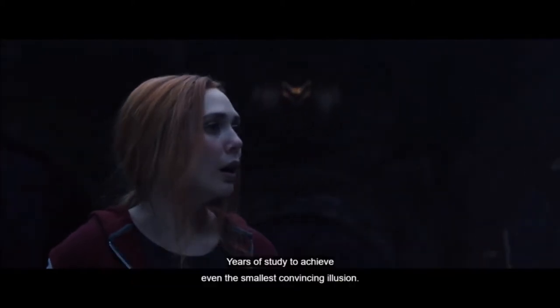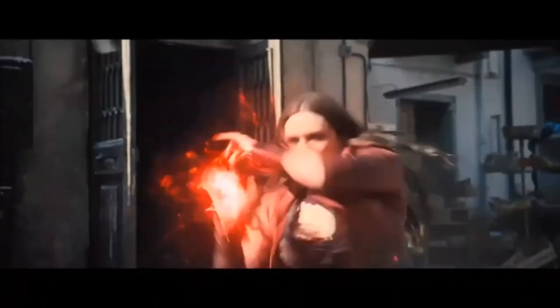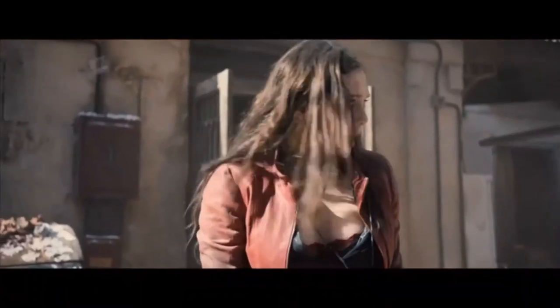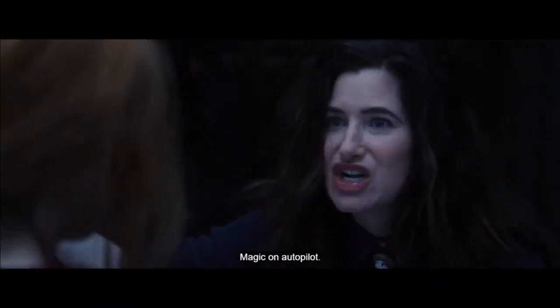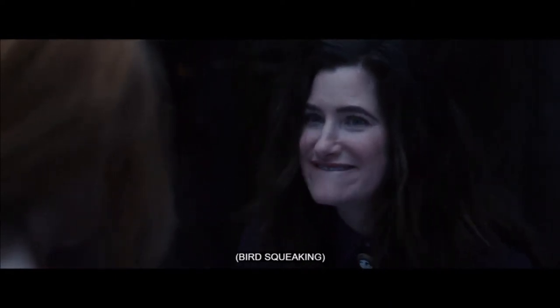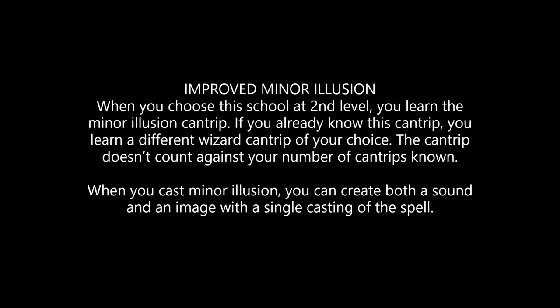Wanda is an incredibly powerful telekinetic. Despite that, her talent for mind-altering illusions is so strong that even Agatha Harkness has trouble believing it. Some of the subclass features we get as an Illusionist are the closest we can come to the godly power of creation that she eventually wields. Starting with Improved Minor Illusion here at Wizard 2, we get the Minor Illusion cantrip, and when we cast it, we can create both a sound and an image with the illusion. Child's play for Wanda, but we all have to start somewhere.